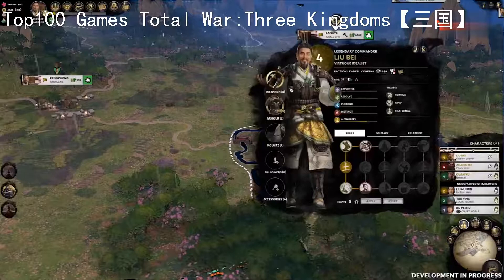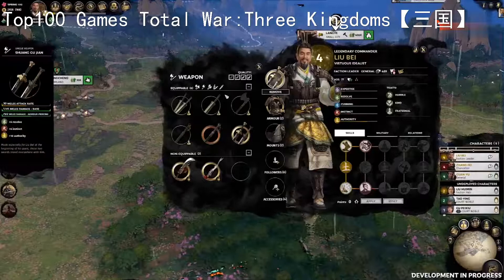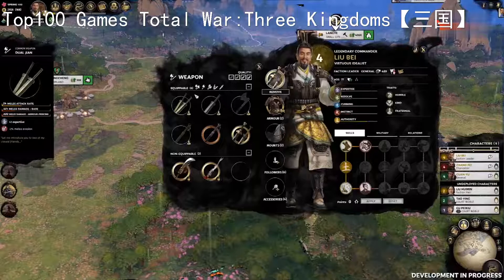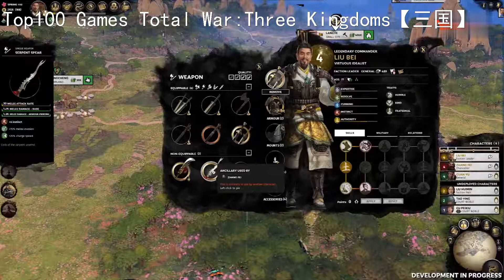The weapons your character holds will change their fighting style in battle. Equipping dual Jian will increase their damage output, but reduce the effectiveness of dodging blows that comes with having a spare hand free. As a Commander, Liu Bei can only equip items that match his class, and as such the mighty halberd and spear that his brothers bring into the fray are unavailable to him.